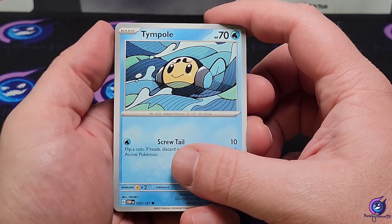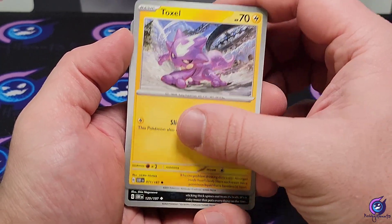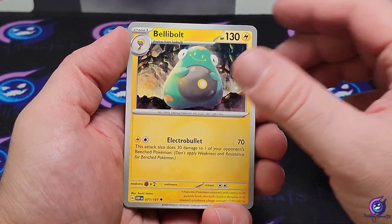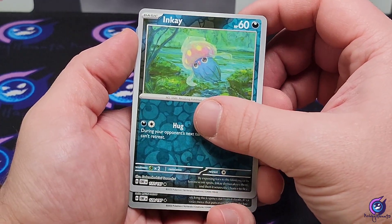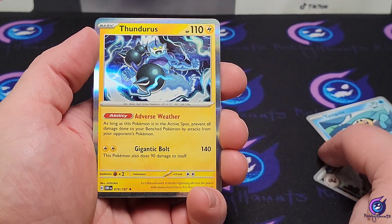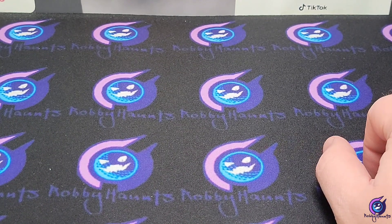Get that energy out of here with that Time Pole. Heatmor, Lilligant, Toxel, Clodsire, Trevenant, Belly Drum, Inkay reverse, Clodsire reverse, and a Thundurus holographic. All right, putting all the pressure on Paradox Rift right now.